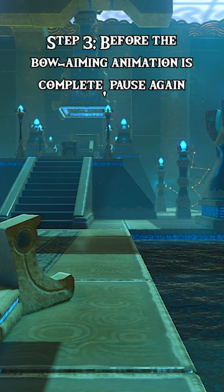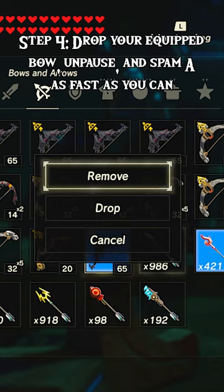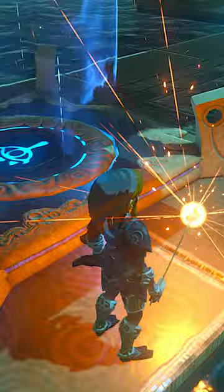Step 4: Drop your equipped bow, unpause, and spam A as fast as you can. If done properly, you will now be holding your arrow in your hand like this.